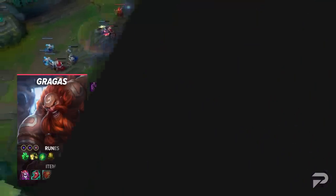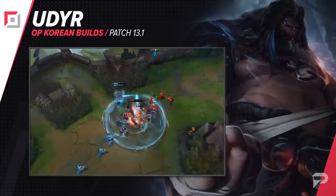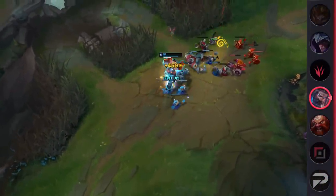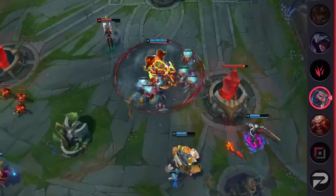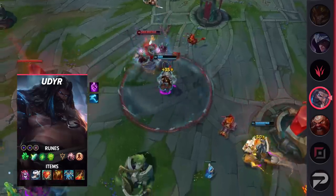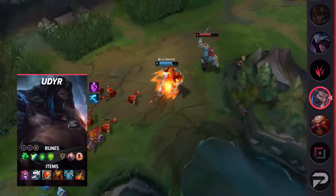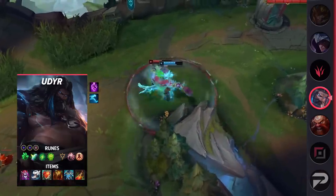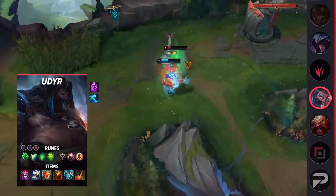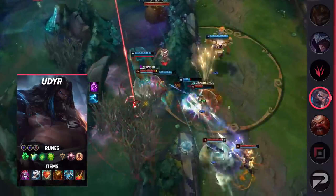Next up we have a build for Udyr top. You'll want to take Summoner Ghost, as this will allow you to stay relevant in longer fights rather than flashing in and finding it difficult to catch up to enemy ranged carries. You'll be able to persistently chase them down with a massive movement speed advantage, and the shorter cooldown is a nice cherry on top. For runes, take Grasp of the Undying, Shield Bash, Second Wind, Unflinching, Presence of Mind, Last Stand, double adaptive force, and a defensive rune of choice.